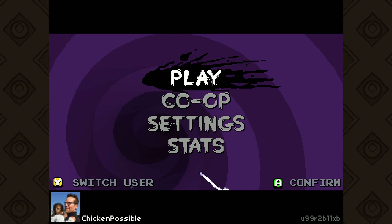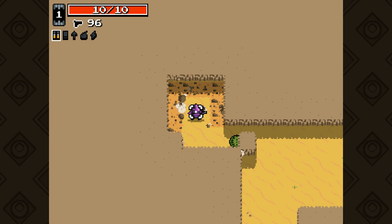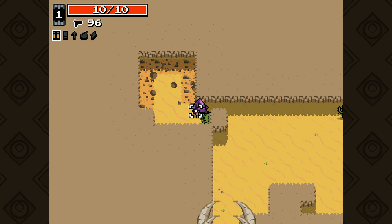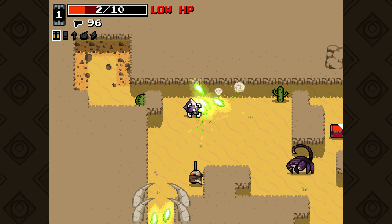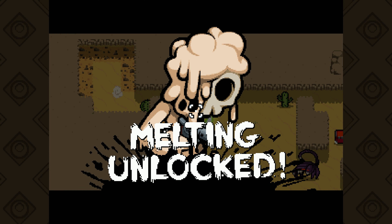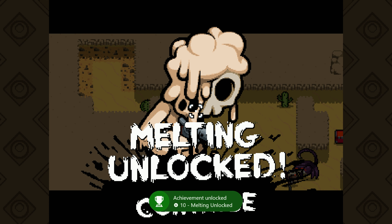Press A to confirm and play again, choose your random character, and you'll start up in that first level of the game. All you need to do here is just get killed — look for an enemy that's attacking in some way. Your level will probably be set up a little differently than mine, but just get yourself killed in that first level and you'll get the Melting Unlocked achievement for dying.